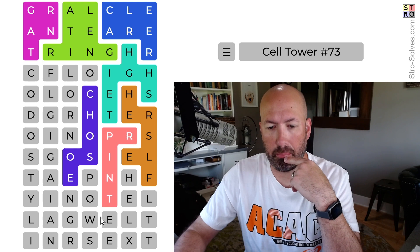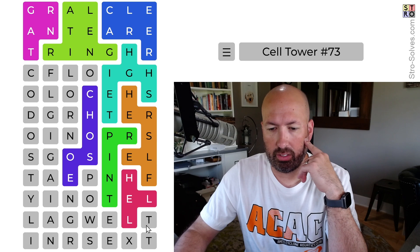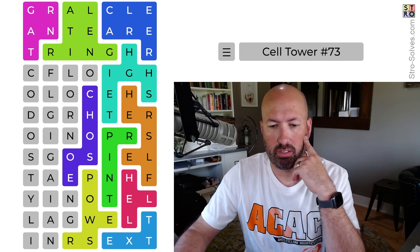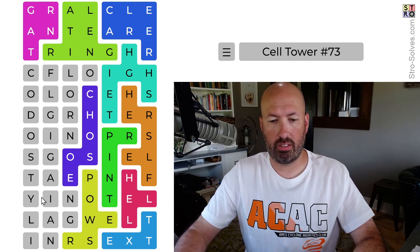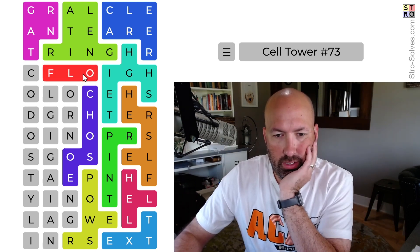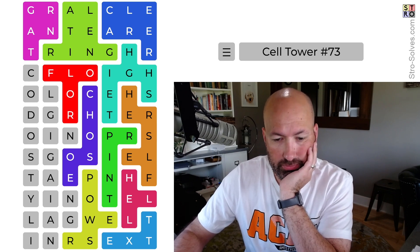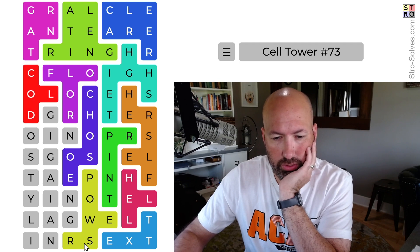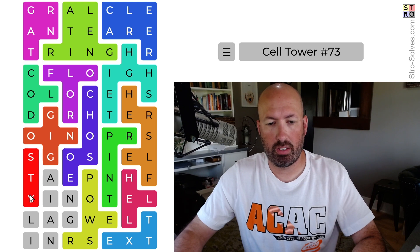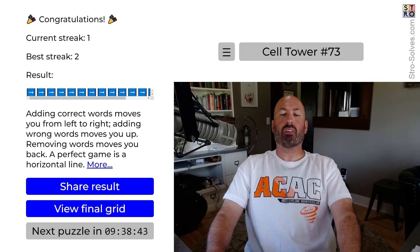TEXT and HELL and POWERS — okay, there we go. HELL and TEXT and POWERS. And then we can do FLOOR and COLD — FOLD. FOLD. GOING. STAYING, STAYING, and LANE. There we go!